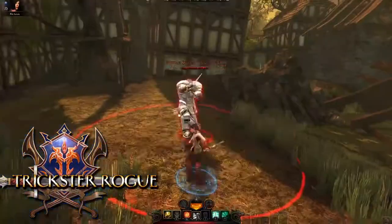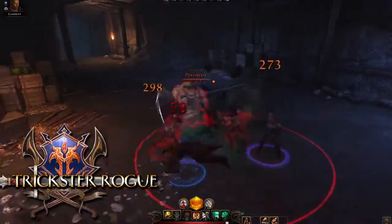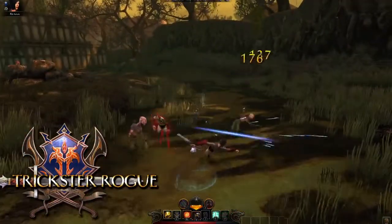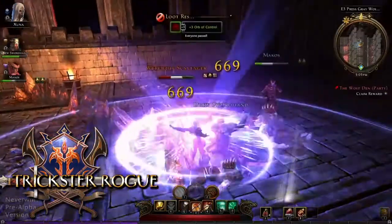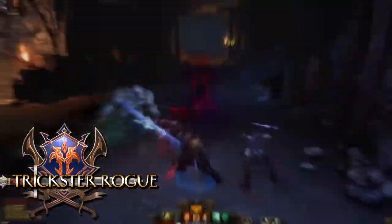The Trickster Rogue is a lightly armored melee class that focuses on evading incoming attacks. The key to success is knowing when to dodge and when to counter an enemy's attacks. The Trickster Rogue can obtain dozens of abilities. These are just a few that are available at earlier levels.